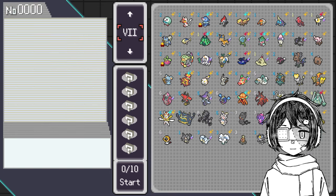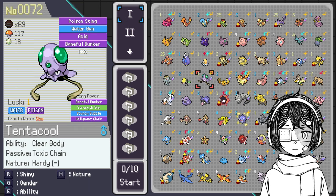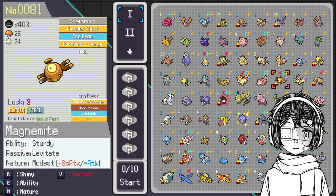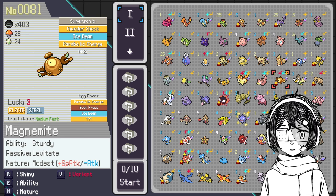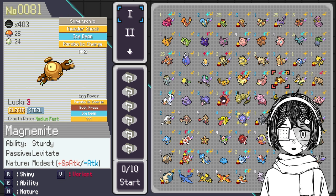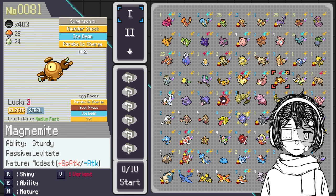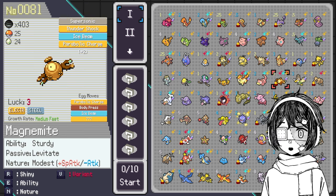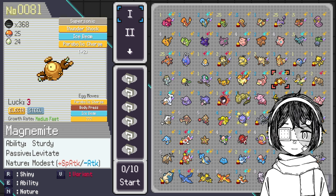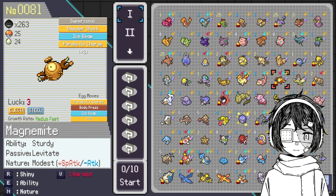Let's see a Pokémon where I have a lot of eggs. I think I have a lot on Ghastly, and Magnemite as well — Magnemite has a lot of candies. It's mainly because I play him a lot on most of my runs. I always have my main carry fused with a Magnezone because it's a Steel type and has Sturdy, so it's always a good Pokémon to fuse into later if you have a special attacker. I have a lot of candies on this guy, so we're going to buy eggs.